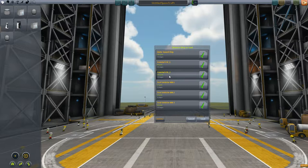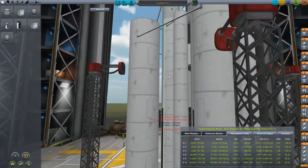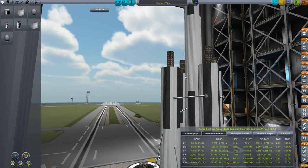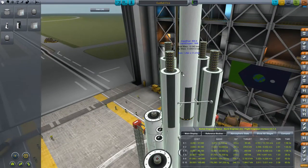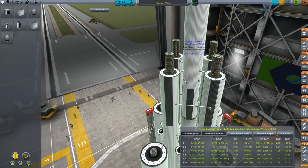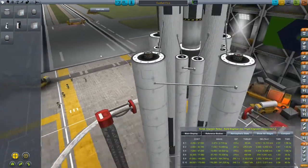And to do that we will use this monstrosity of a spaceship. While I'm adding some of the struts to make it less wobbly, I'm going to explain a little bit about the spaceship itself.